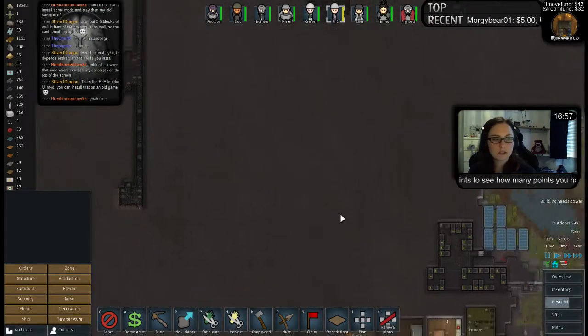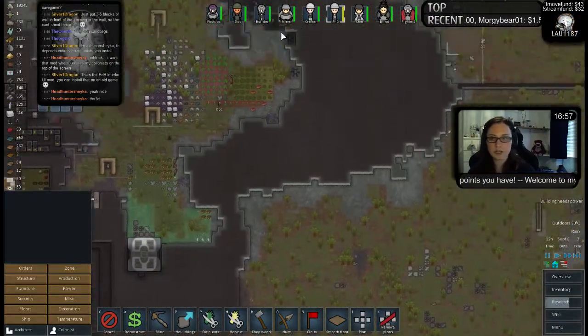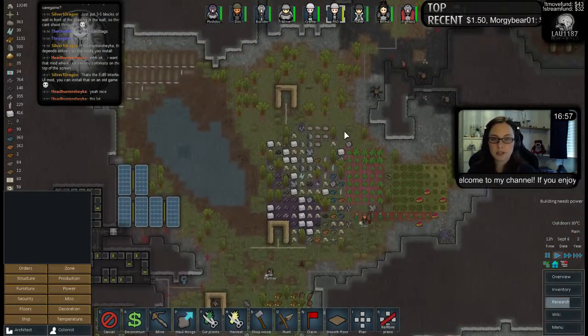We do have some steel lying around. One of the mods lets you see your colonists on the top of the screen — I think that one definitely works in your old save game.